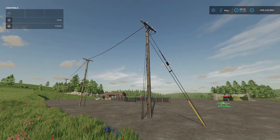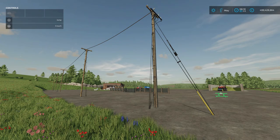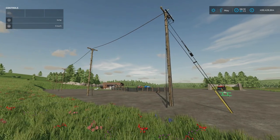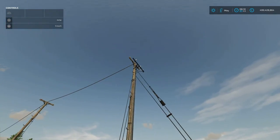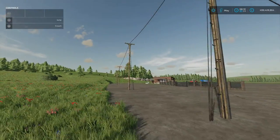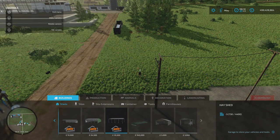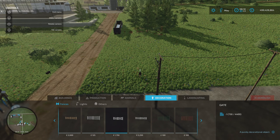On to yesterday's mod — the Placeable Powerline by TopAce888. 0.18 megabytes download, one slot each. There's an end section with power lines that come down to the earth point and to the ground, and then you've got the centre sections in the middle. These work like fences, so we go into build mode and go along to decoration and fences.